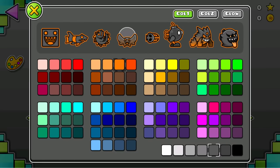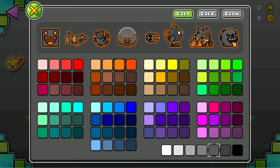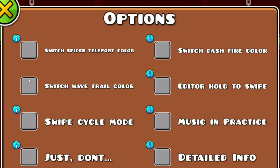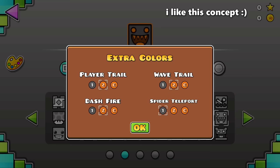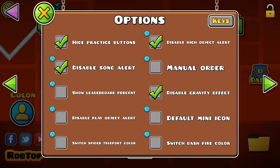I really like the new color menu in the icon kit, especially since it lets you preview your entire icon set at once. Let's build off that — tap on one of your icons and that's the one displayed on comments and leaderboards. Also, you know those settings like 'switch wave trail color' and 'switch dash fire color'? Throw them in the icon kit too. A little more organized that way, especially since there are probably people who didn't even know those settings existed.